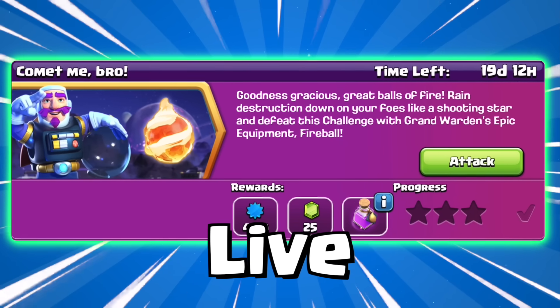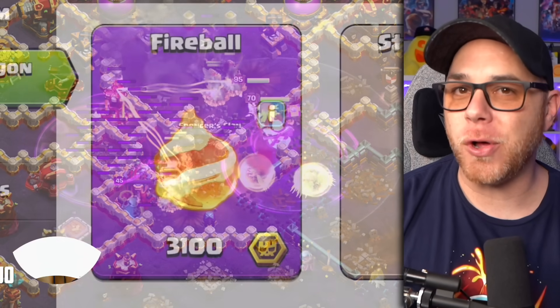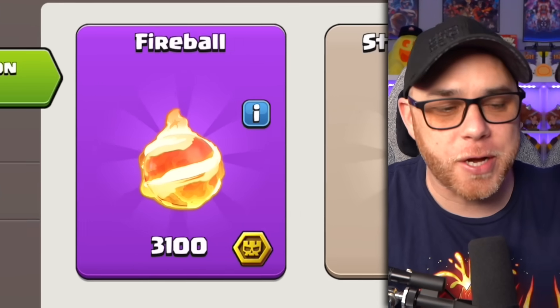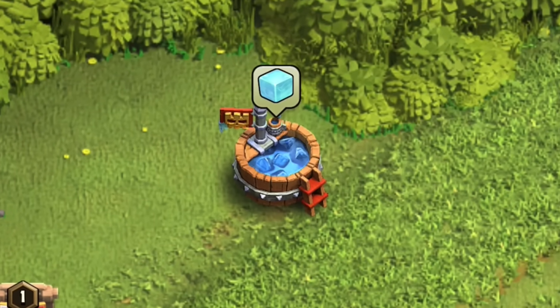The Come At Me Bro Challenge just went live in Clash of Clans, and this one showcases the new Grand Warden Fireball ability, which can be obtained from the Traitor Tent if you collect all of the super metals in the Super Dragon Spotlight event.